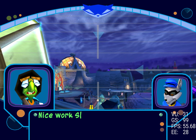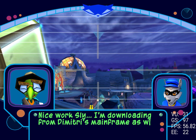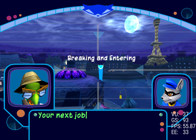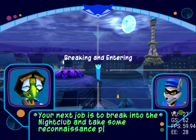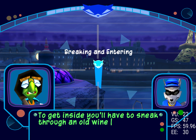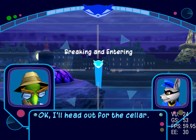Nice work, Sly. I'm downloading from Dimitri's mainframe as we speak. All in a night's work. So where do we go from here? Your next job is to break into the nightclub and take some reconnaissance photos of the clockwork tail feathers. To get inside, you'll have to sneak through an old wine cellar beneath town. Okay, I'll head out for the cellar.